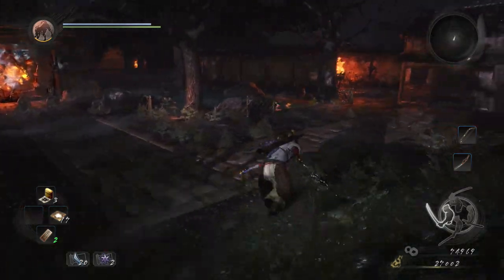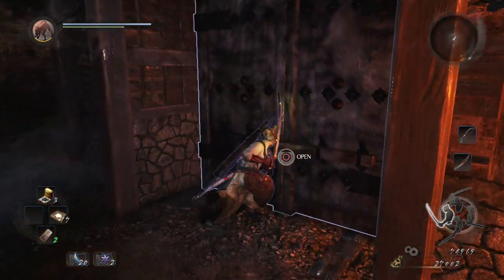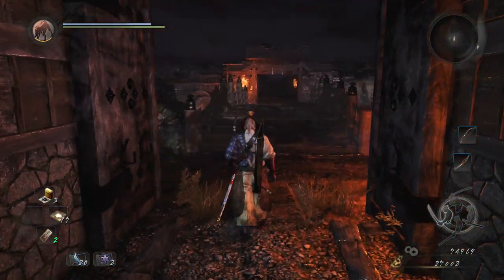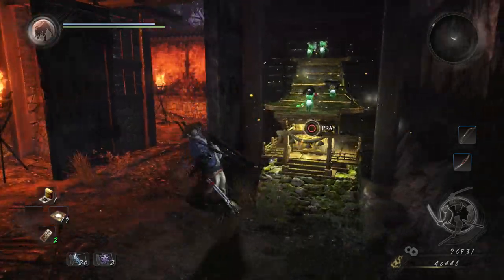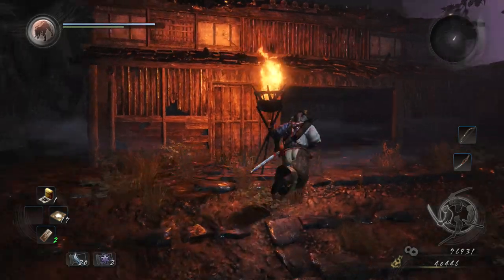Before doing anything else in this area, we go around to the right and open this shortcut — this is the one I mentioned near the first or second shrine. Now we don't have to climb around that mountain every time we die.